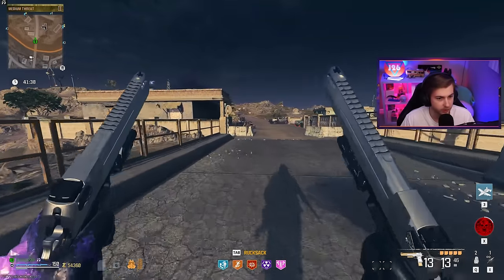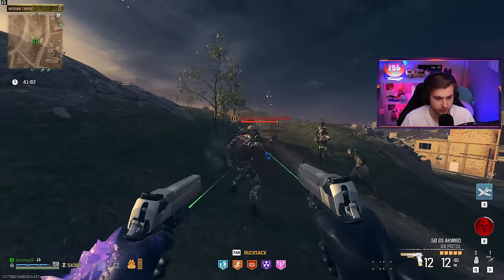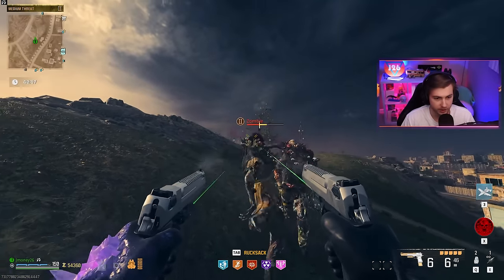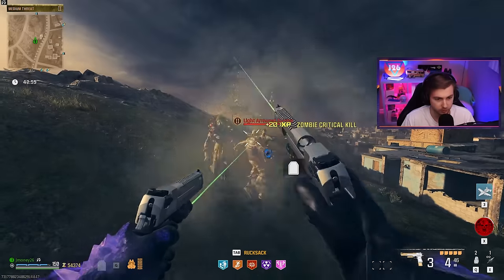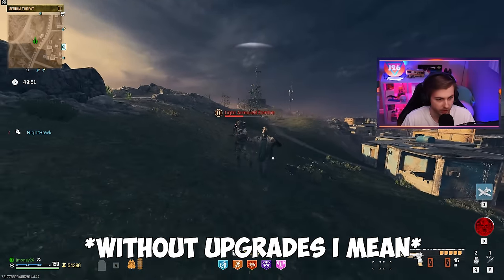We're in tier two. Where's the zombie we can test these on? There we go, they're finally spawning in. Let's do our single shots first. They're not really doing a crazy amount of damage — I mean, it can chunk a little bit. Like you can still get some kills here in the tier two zone, but I don't think I'd recommend it.